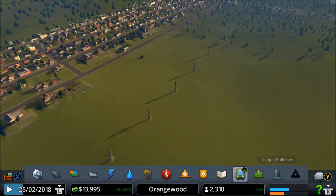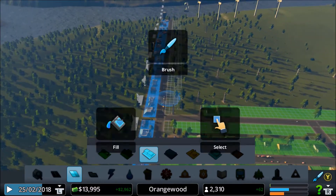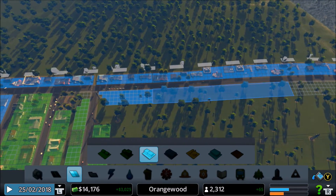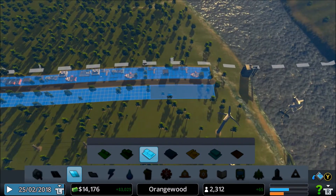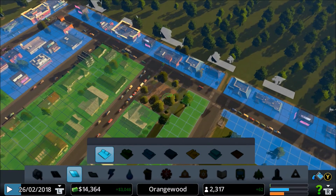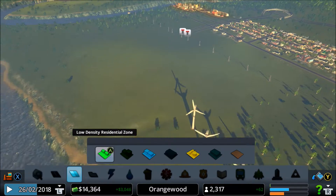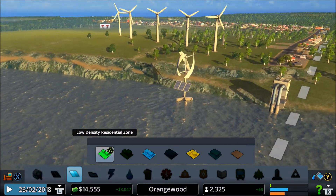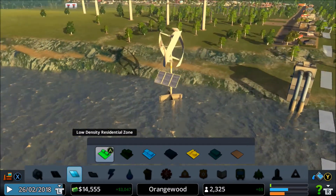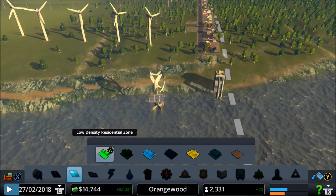We're getting a high demand for commercial. Let's start plopping more commercial along this road right here, because we really need commercial. We can actually plop some residents here too. This advanced wind turbine doesn't look bad - it looks pretty cool, not lying. That's pretty amazing.